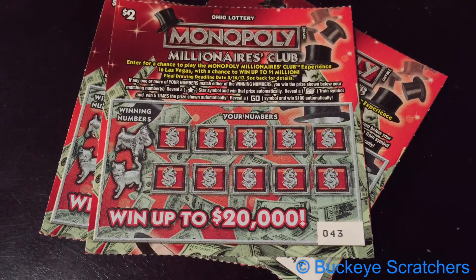So what we're trying to do here, like usual, is match winning numbers to your numbers on the right. If you reveal a star symbol, you win the prize automatically. If you reveal a train symbol, you win five times the prize automatically. And a go symbol will win you $100 automatically. Overall odds of winning on this one are 1 in 4.46. So we'll see what we can get with three tickets.